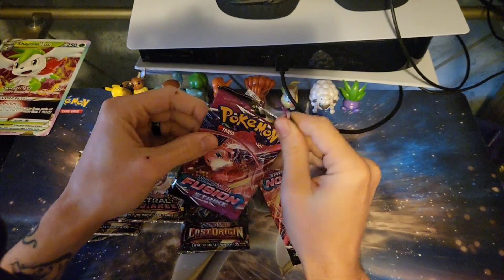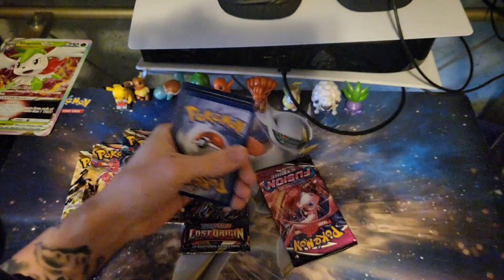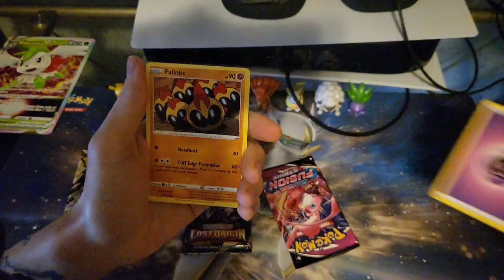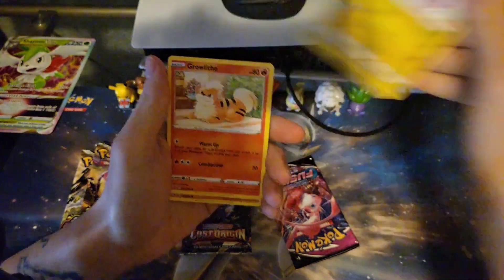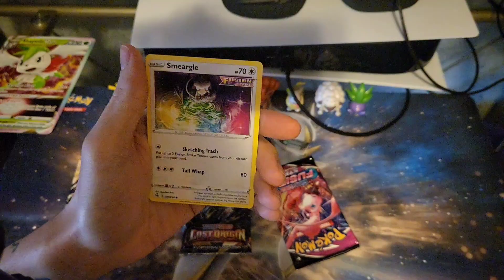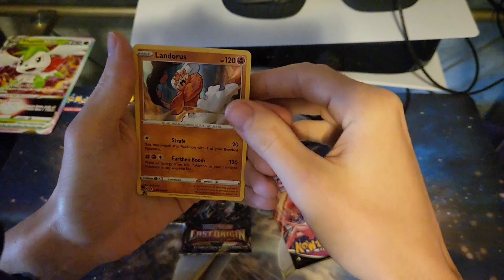I've been trying to pull any of the Alternative Arts, but that has definitely been a struggle on its own. Flanx, some Growlithe — terrible at pronouncing names. Walpico, Smeargle, Quillfish, Arcanine, and just a Hollow Landorus.